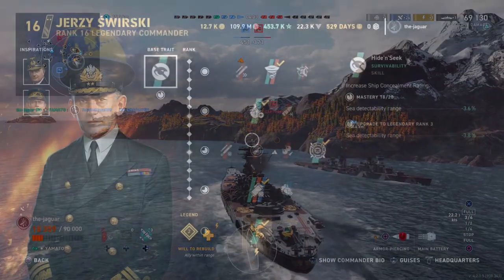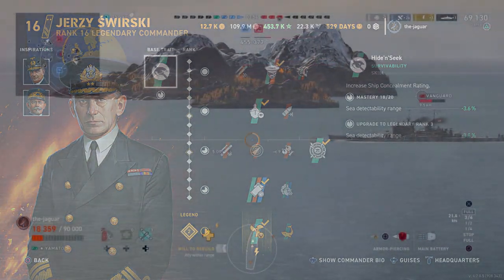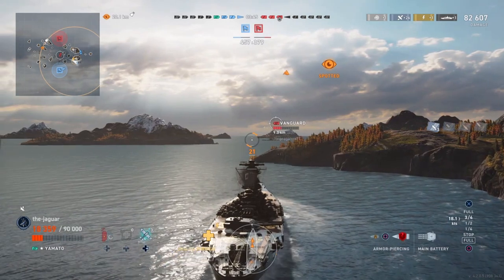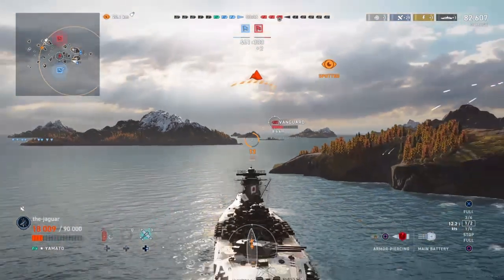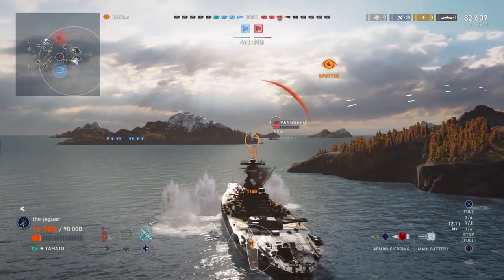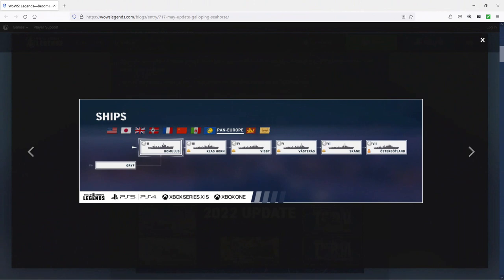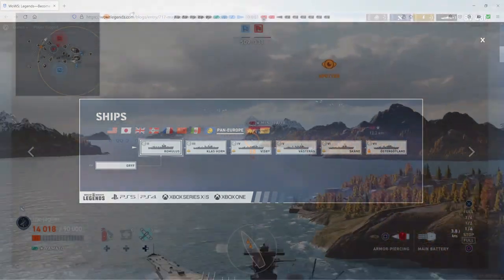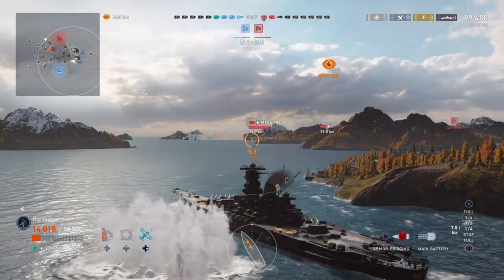The commanders are hiding inside a commander crate, but each of the tier 3 pan-European commanders is also obtainable for 900,000 commander XP in the store. For the first time you'll be able to buy Jerzy Sworsky outright for 900,000 commander XP — welcome news for people disappointed they got Hilfrich instead. Conrad Hilfrich is your universal pan-European commander; you get him automatically when you acquire your first pan-European ship, including the tier 1 Griff, so don't buy him in the store.